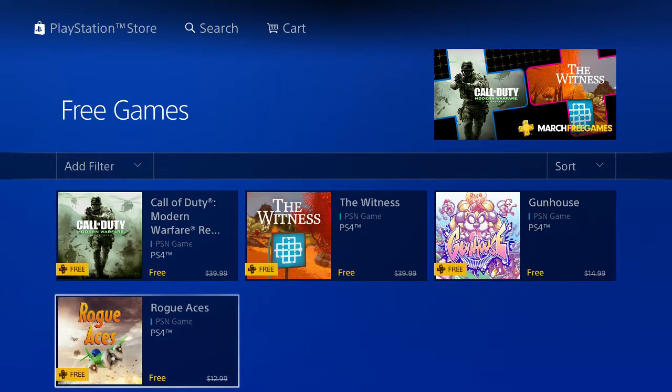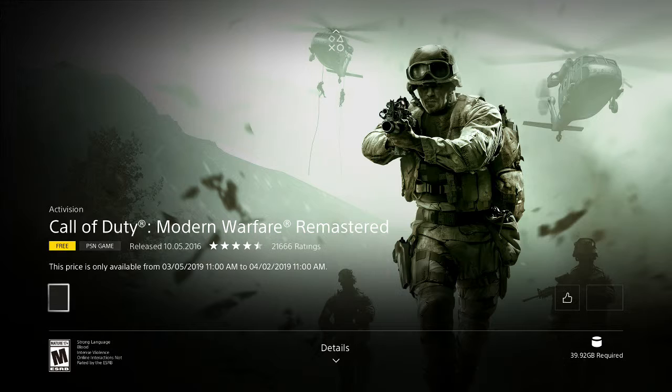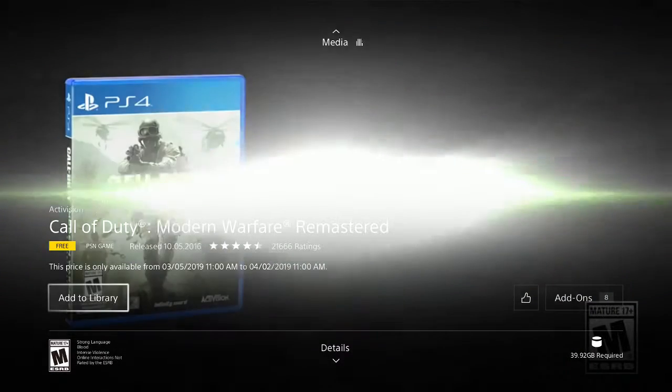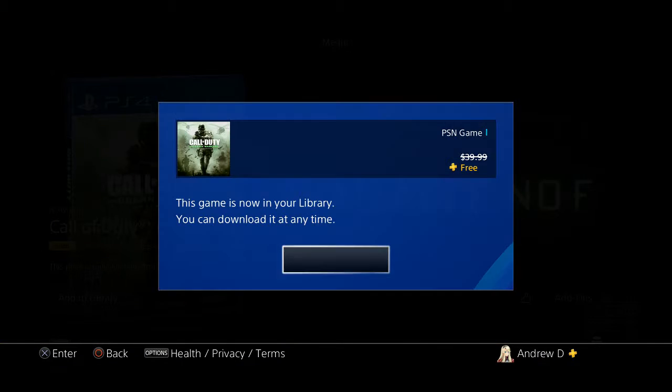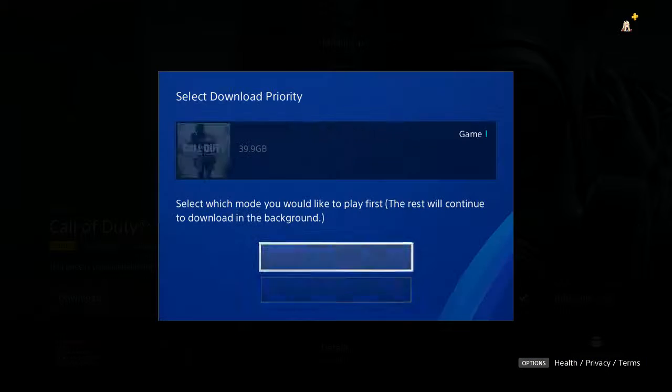Call of Duty Modern Warfare Remastered for free. And there are also four other games for free — you also got The Witness, Gun House, and Rogue Aces for free. Let's click on MWR. You can add this to your library — it says free on there, so I'm going to do that. And then I can just press Download from here.